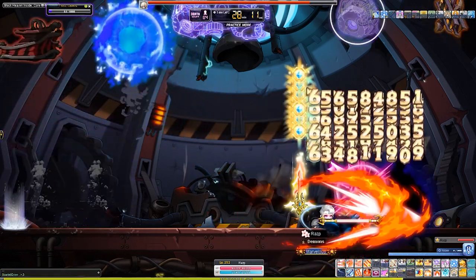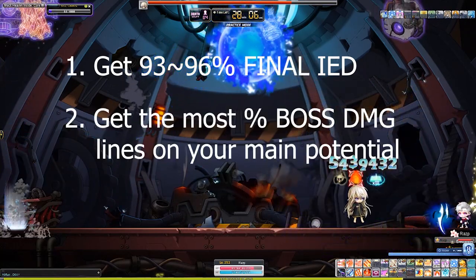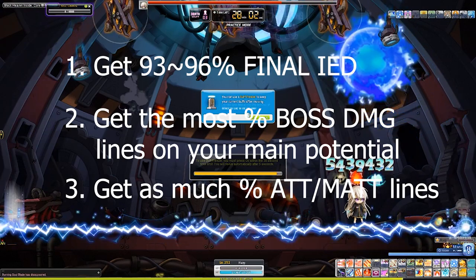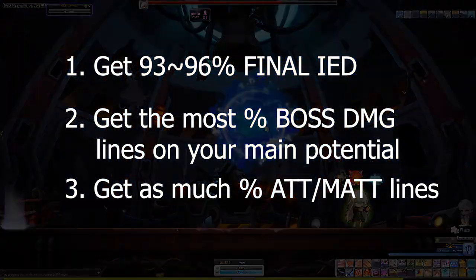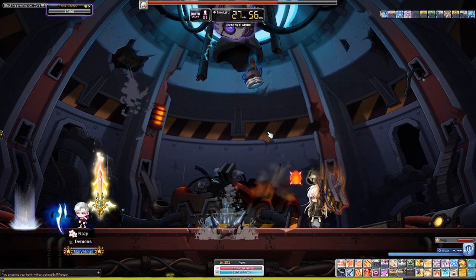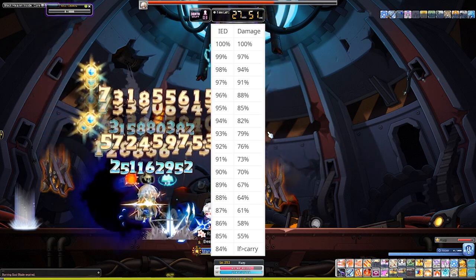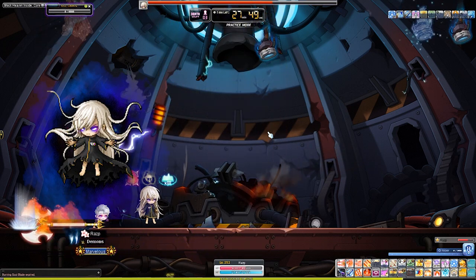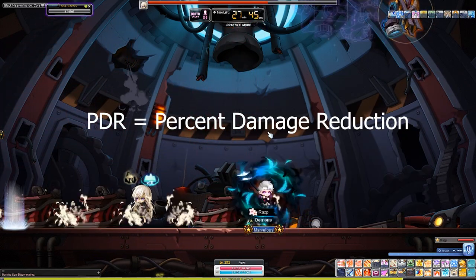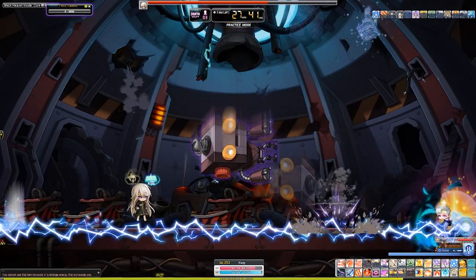To simply break it down, try to get anywhere from 93% to 96% final IED, the most %Boss Damage lines you can get on your main potential lines, and the rest of the lines should be as much %Attack or Magic Attack as you can get. The reason why I'm putting IED as a priority here is because it has a significant impact on how much damage you do to endgame bosses that have 300% PDR, like Lotus, Damien, Lucid, and so on. PDR stands for %Damage Reduction, and the IED stat lets us ignore some of this PDR from bosses.